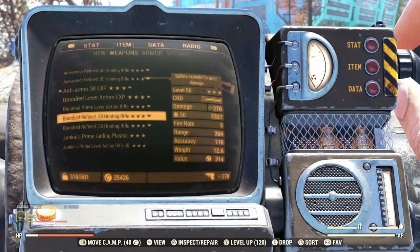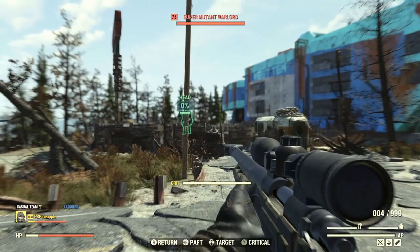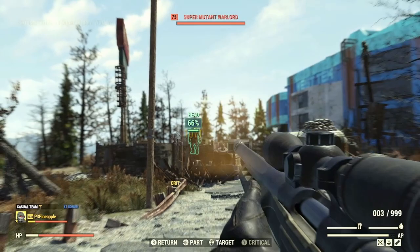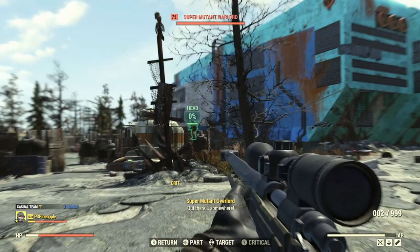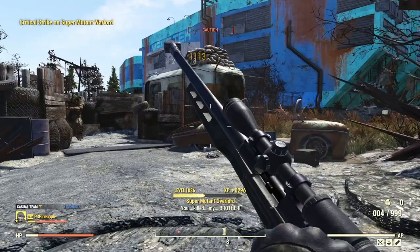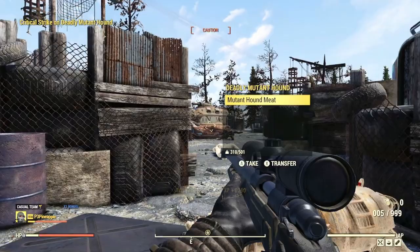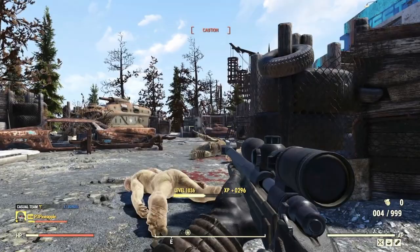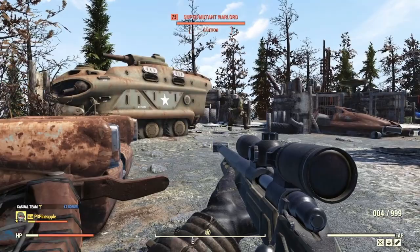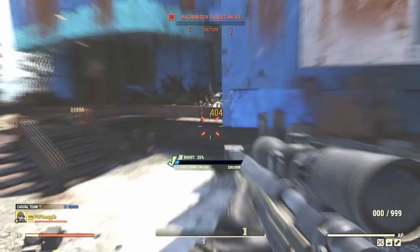We're going to give that a shot here. We are going to try and utilize sneak, but obviously with explosive weapons that's very extremely hard to do. One shot to the head — making very, very quick work of all of the super mutants outside with the bloodied explosive hunting rifle. You can hear the difference from a standard hunting rifle when you change it with the 50 receiver, which is awesome. It's probably the closest thing you're going to get to the anti-material rifle in terms of how it looks and sounds. We also got a daily challenge done and got our rank up on the scoreboard.